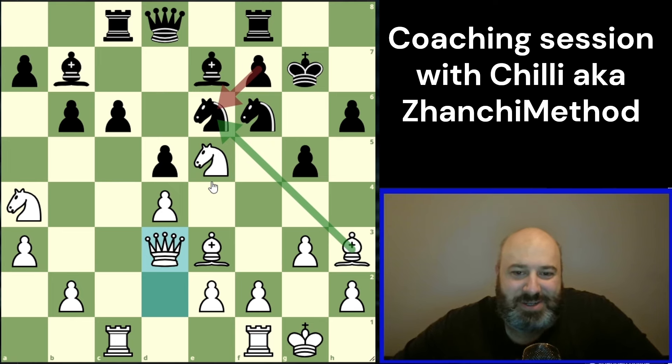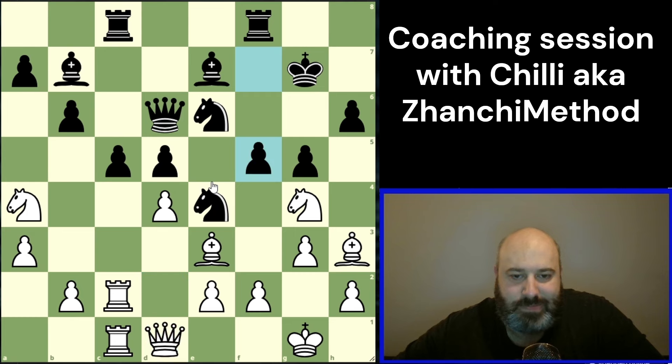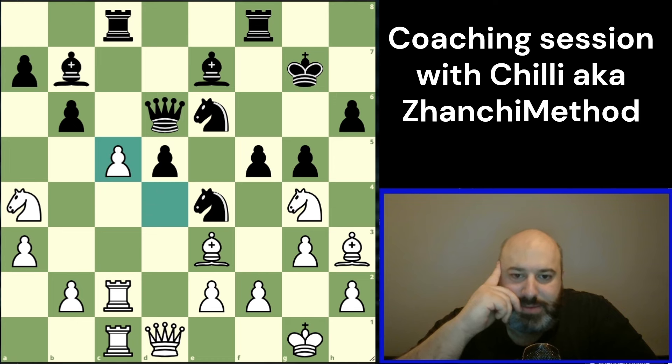After this, maybe even knight f7 winning the exchange would be nice. This is a problem because we now allow them to play knight e4, and then we kind of have to move the queen back in an awkward position at f5. Yeah, it's very complicated. We can take here.